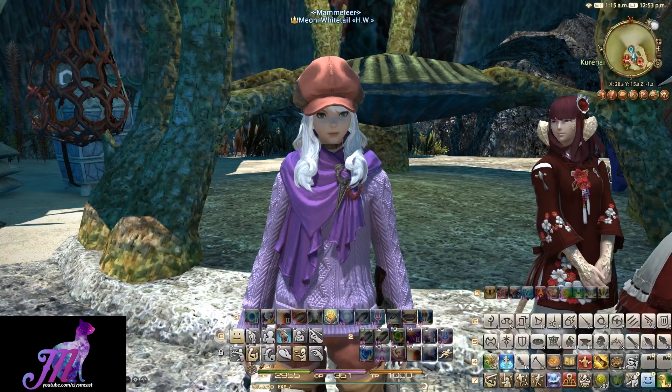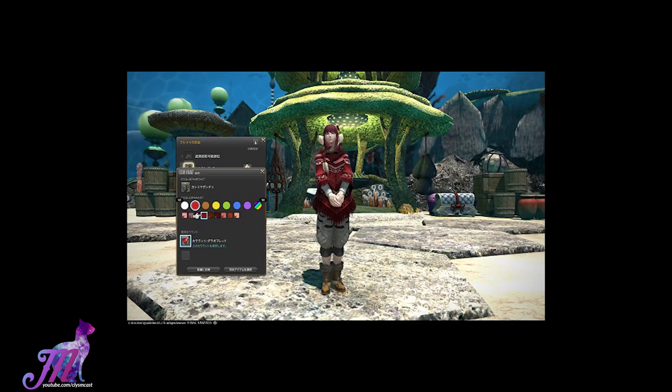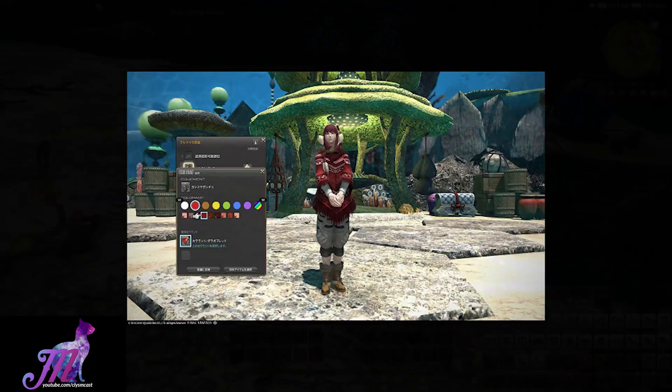Through this storyline you'll eventually be able to dress or glamour Kurenai with glamour prisms and gear, like you could your Adventurer Squadron members, for reasons. You also obviously get experience for the turn-ins for crafting and gathering classes, as well as scripts and gil.